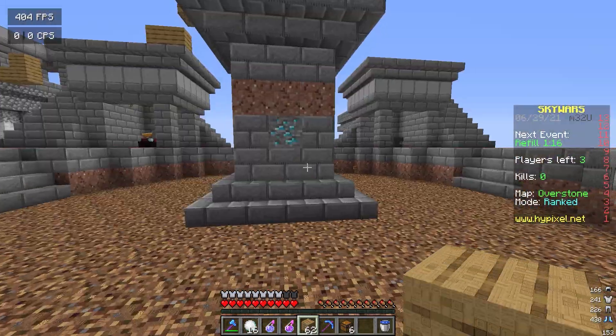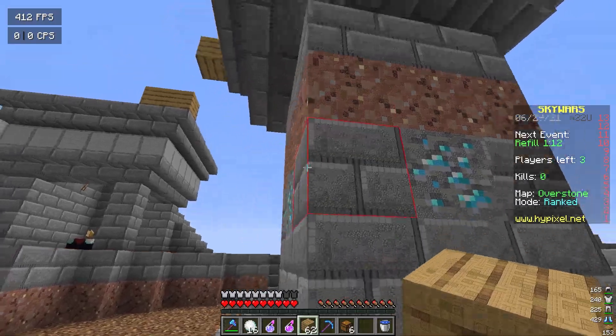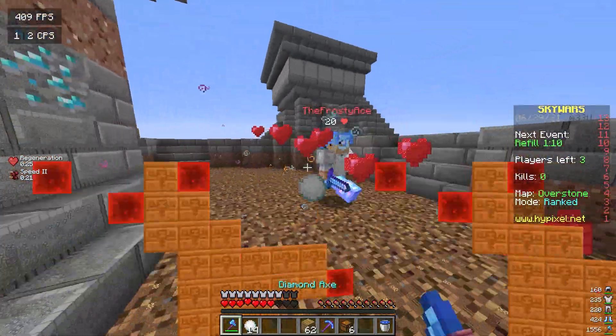This guy's called the Frost Aura. Even the blocks — even the diamond ore looks incredible. I'm not even going to lie. Okay, we're getting backstabbed.